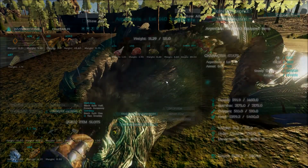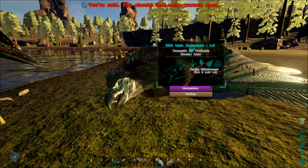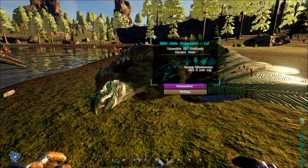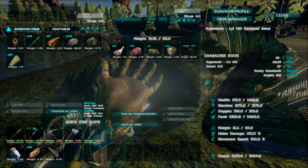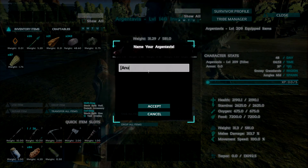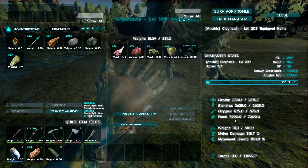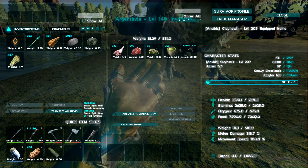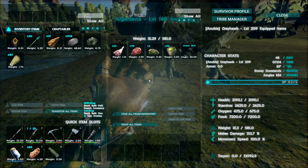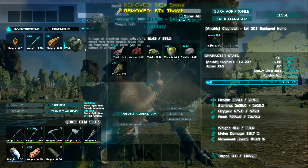That's pretty much the majority of mods we talked about. Looks like we've got just a few seconds left. I haven't even looked at what color this guy is — he looks grayish. I think I'm going to name him Greyhawk. He'll finish at level 209. Here are his stats: 1460 health, 2175 stamina — he's already up! Let's go ahead and name him Greyhawk.